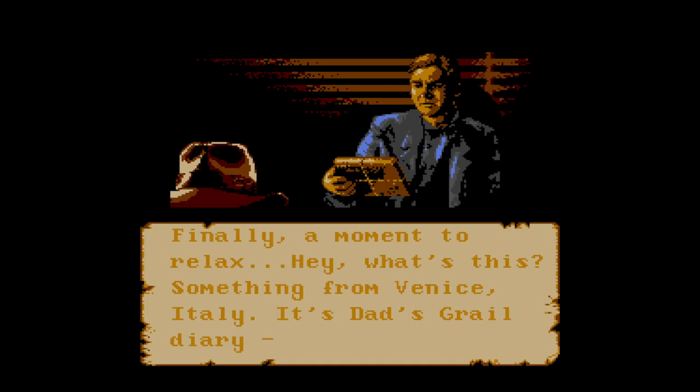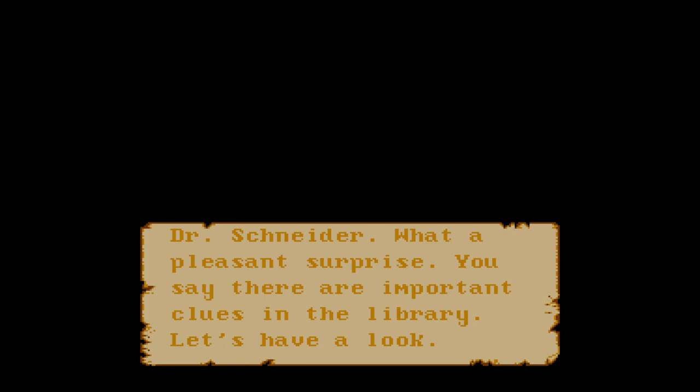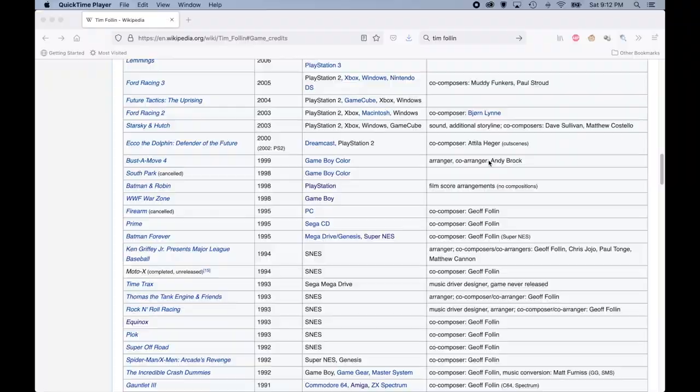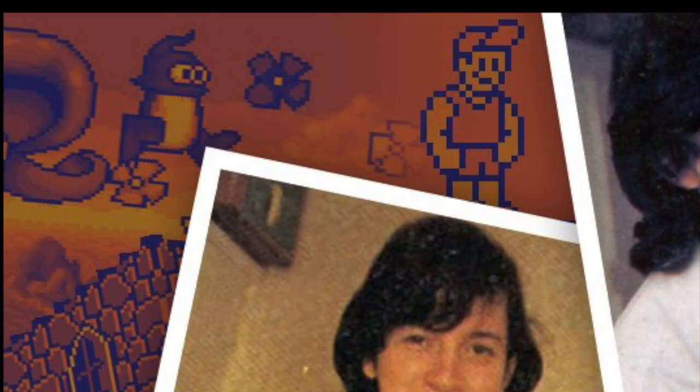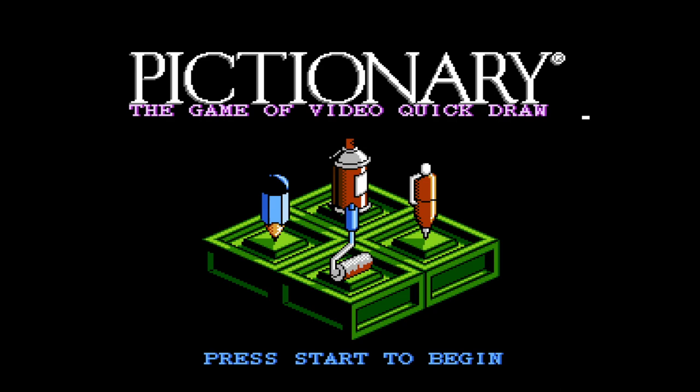Starting with the Taito version, the introduction has lots of images and text detailing stuff straight from the movie, which is awesome. Also, while you'd expect an Indiana Jones game to have the iconic John Williams theme, this game also has a surprisingly funky soundtrack that kind of reminds me a lot of the music from DuckTales. This game was composed by Soundtrack God Tim Fullan, music hero of such titles as Solstice, Pictionary, Silver Surfer, and many more.